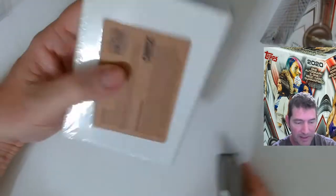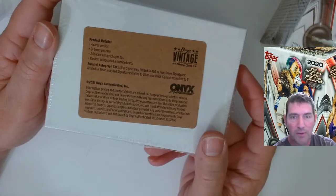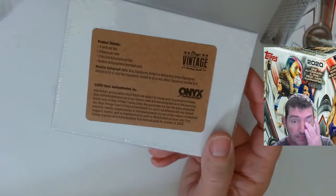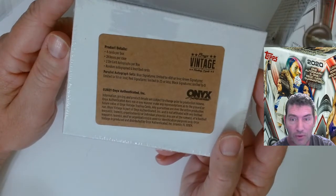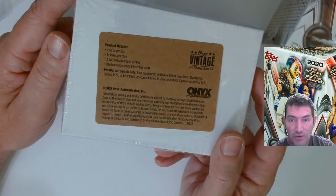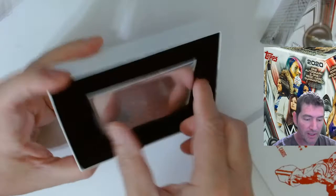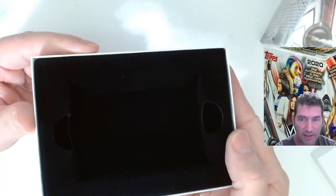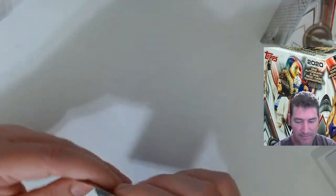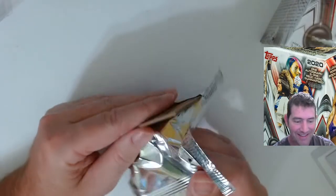Let's open this Onyx box. I've got some emergency sleeves and top loaders nearby. These are four cards per box, 24 boxes per case. I ordered quite a bit but didn't get everything I wanted. Blue signatures are limited to 400, green limited to 50 or less, red signatures limited to 25 or less, and black signatures limited to five. We're looking for a blue here, but more than that it's all about the player you get.